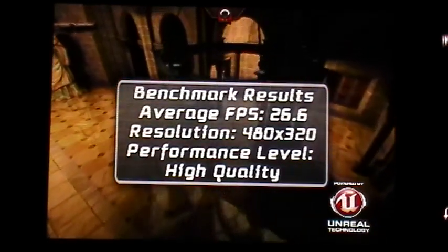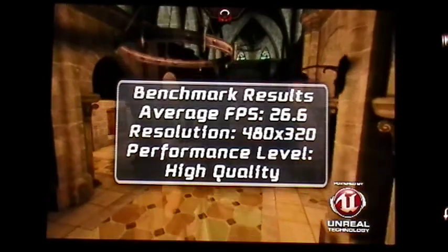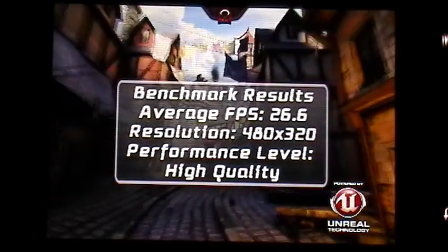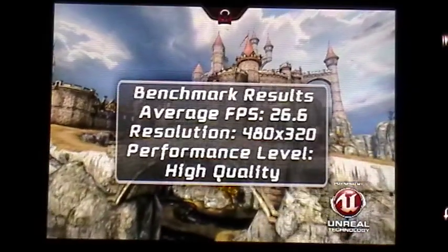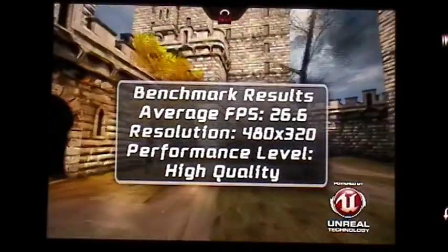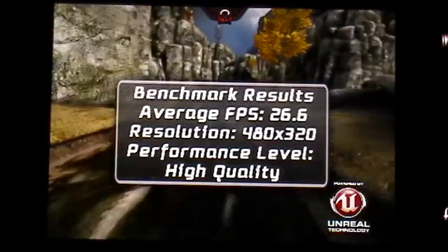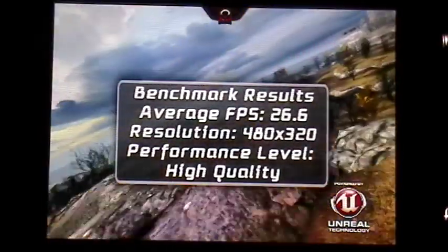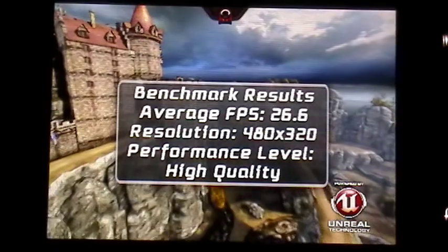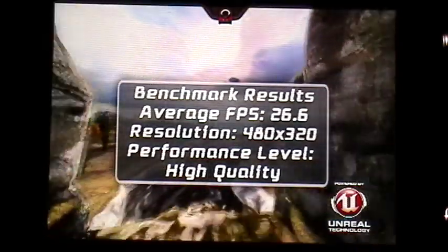On the Note 2, it's a much higher resolution 5.5-inch screen, and even on high-quality setting it was able to match around 47 or 48 FPS. On the S3 on the same setting, it got around 54 or 55 FPS — though if you rerun this constantly you'll probably get different average FPS, so it really doesn't matter, it's just benchmarking. The S3 I tested is the North American version — dual-core with 2GB of RAM and Adreno 320 GPU.